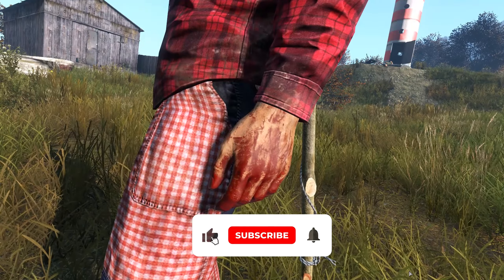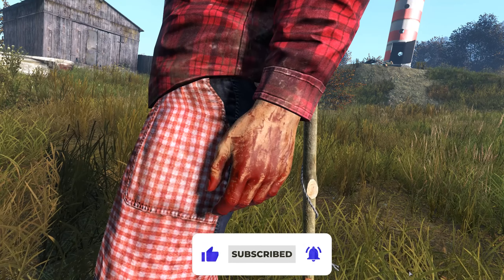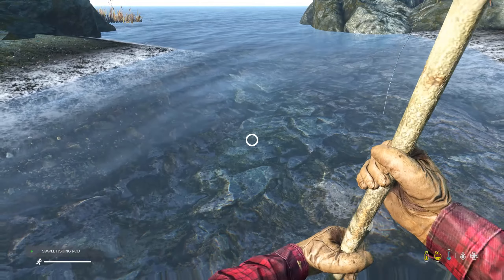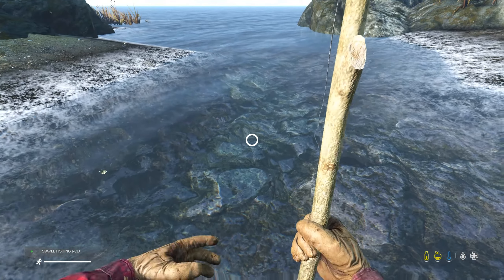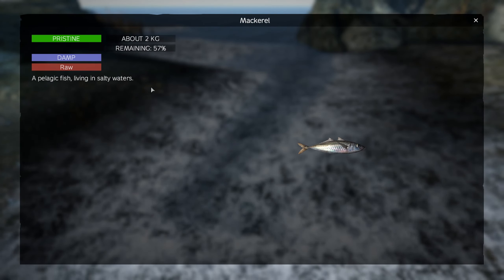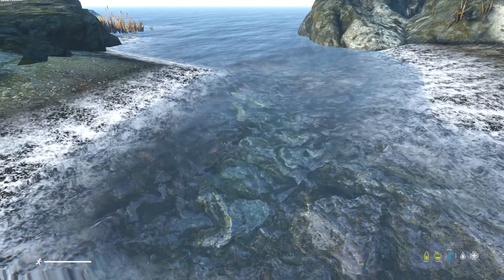Also you get bloody hands from cutting up bodies and animals, so make sure to wash your hands before eating or drinking — this prevents you from getting sick. Now that you've got the fish, you need to cook it because you can't eat it raw. For more info on that and on how to hunt animals, check out this guide — there will be a link to the video in the description or click on the card above.